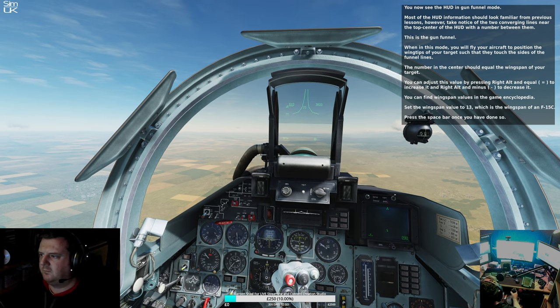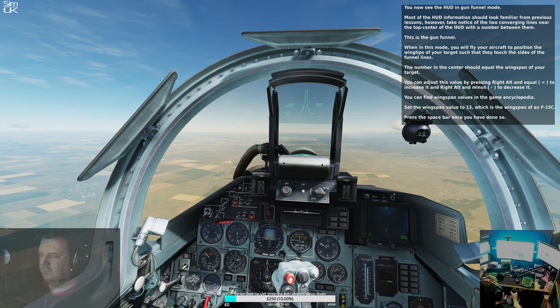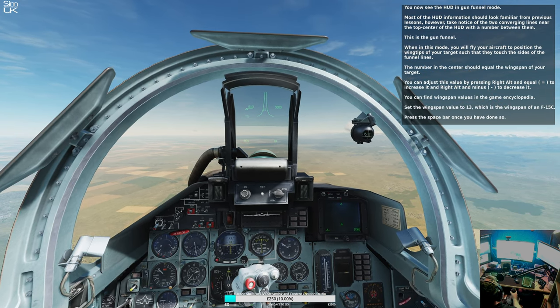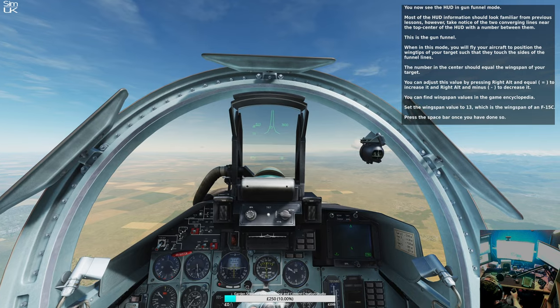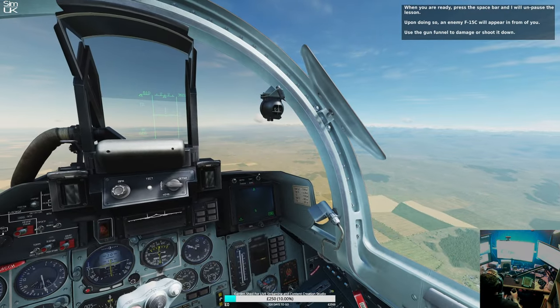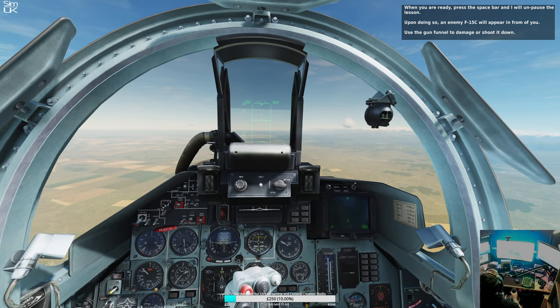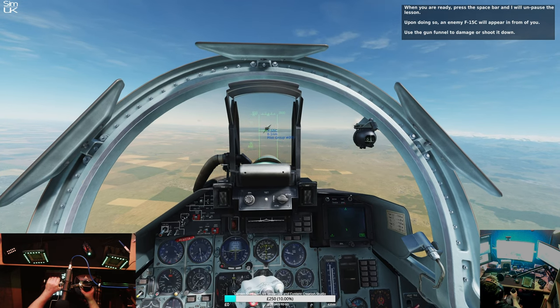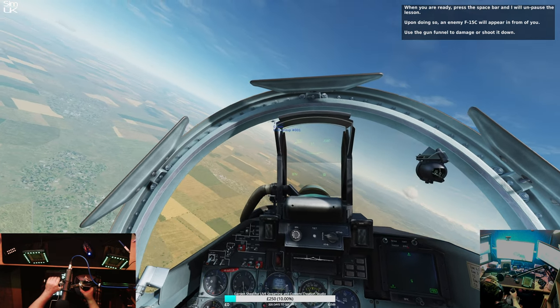Set the wingspan value to 13, which is the wingspan of an F-15C. Press the spacebar once you have done so. It goes up and down in 5, so the closest I can get is 15. When you are ready, press the spacebar and it will unpause the lesson. Upon doing so, an enemy F-15C will appear in front of you. Use the gun funnel to damage it or shoot it down.